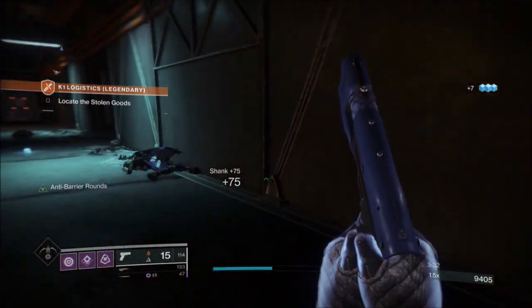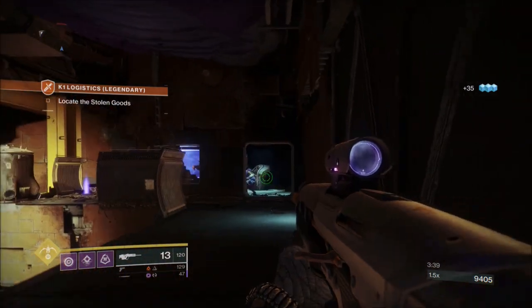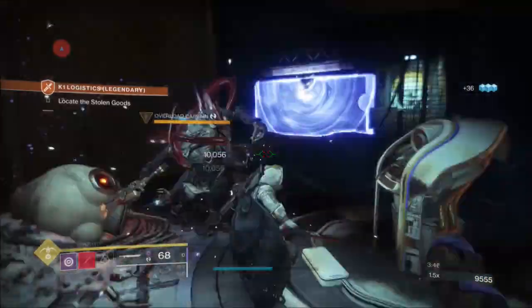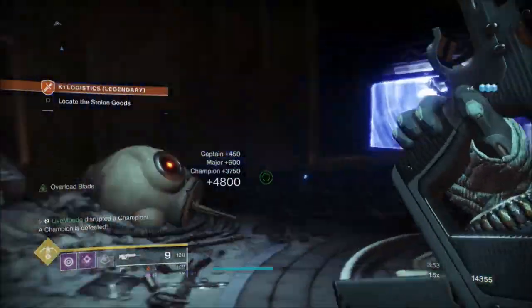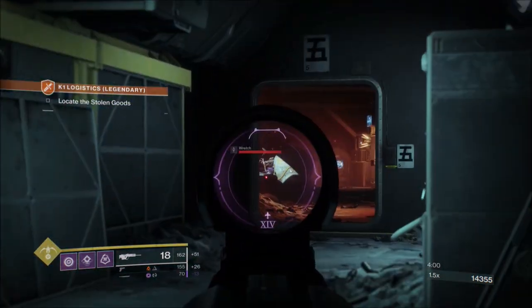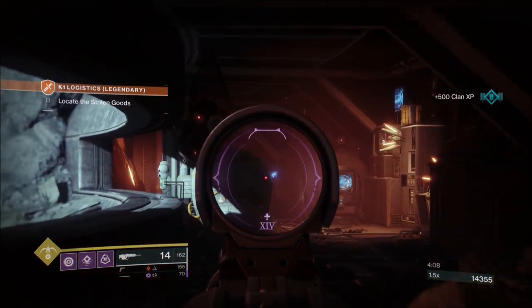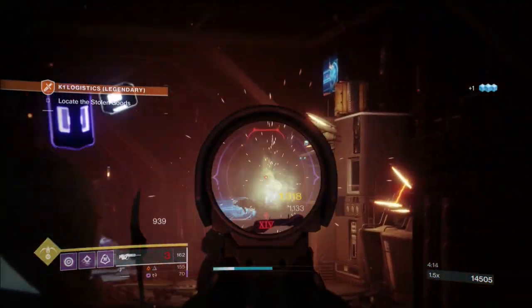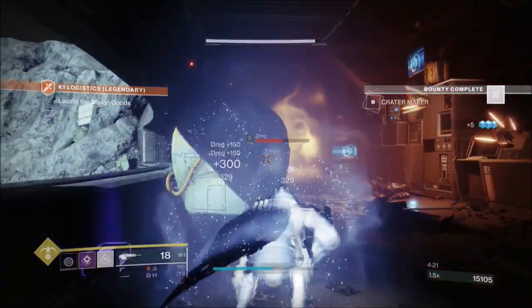I'm just picking off ads and making sure there's nothing up top. My scout rifle is allowing me to attack from range. I know there's a champion here, so I really don't want to be attacking the champion while getting melted by ads. I've dropped quite a bit of heavy ammo — these champions can really hurt you if they move too far away, their shotgun is really strong. That's the first section clear and we'll move on to the second section. The boss battle is probably where the majority of this takes place.